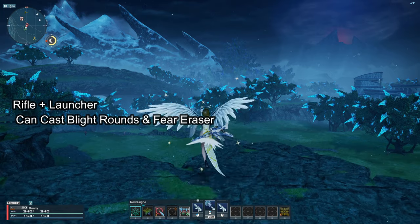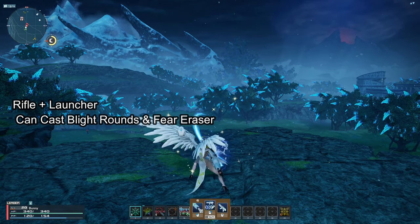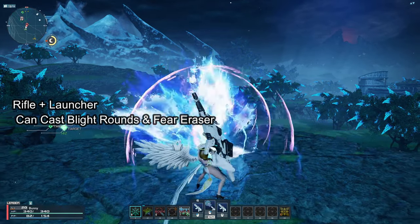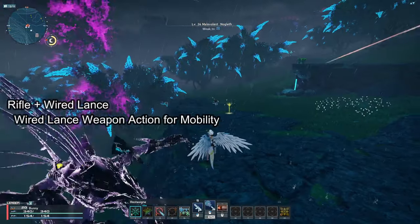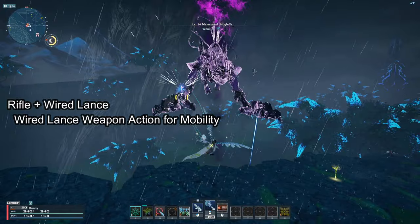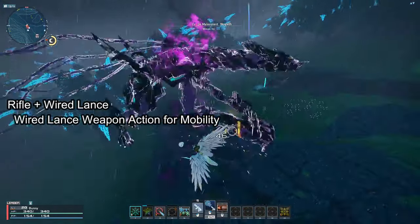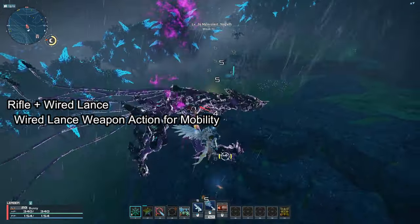Another recommendation for multi-weapon setup is a Rifle plus Launcher. This allows you to use Blight Rounds and Fear Eraser immediately after. While this is good, a Talus Launcher is the absolute best for DPS. Other people combine Rifle with Wired Lance because its weapon action grabs hold of enemies and flings you to them. There are many different weapon combinations to fit different playstyles, but those are the main ones worth mentioning.